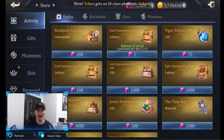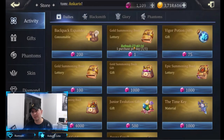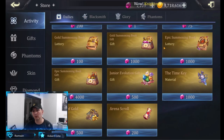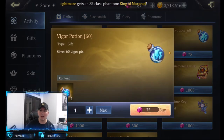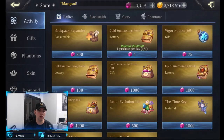One big thing: buy your gold book every day, which is absolutely phenomenal. Everything else in the shop is not really worth buying for diamonds, especially the epic summoning books — they are very expensive. Ultimately, you want to pump all of those diamonds into your vigor pots.